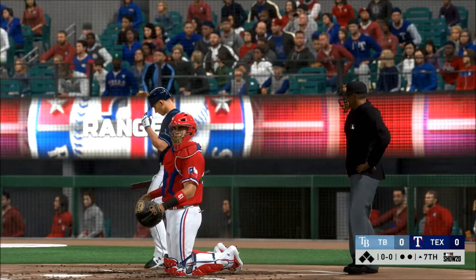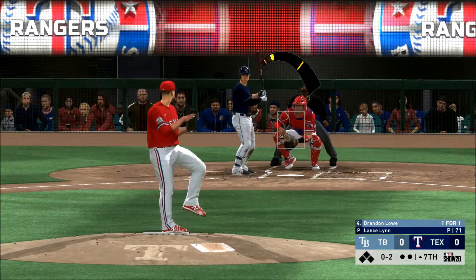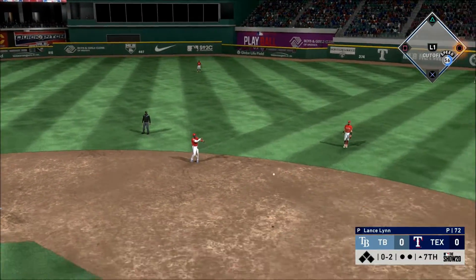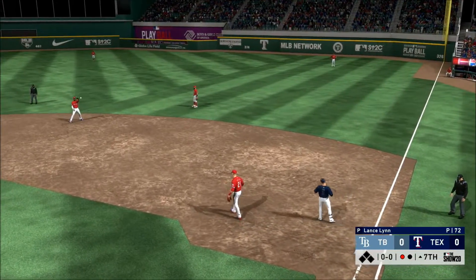Ready once again — Brandon Lowe. Seventh inning now. Here is a ground ball for the shortstop to the right of second — on to first, and a big out to start the seventh. One gone.